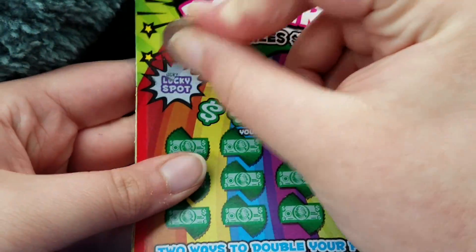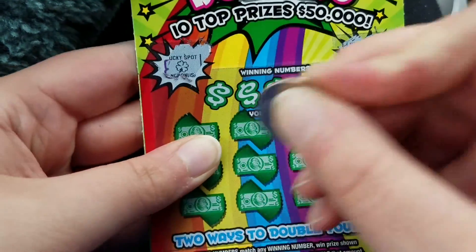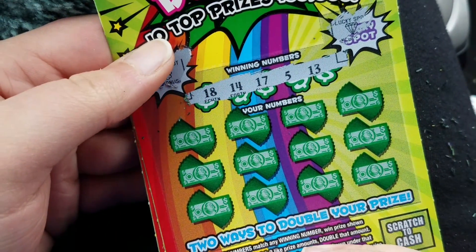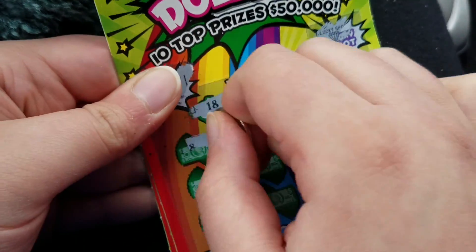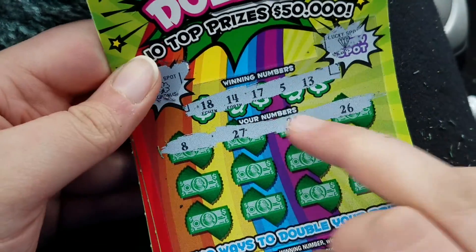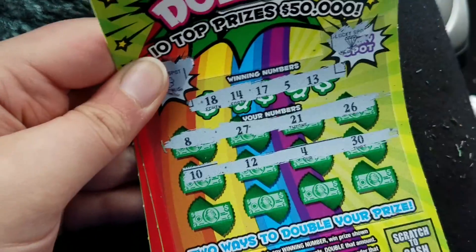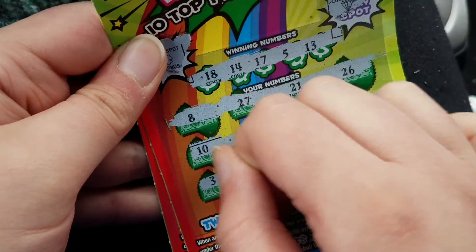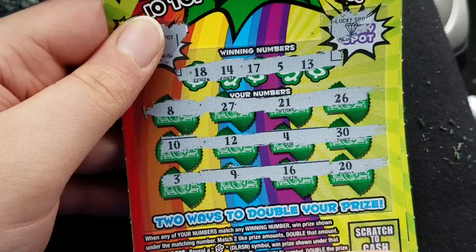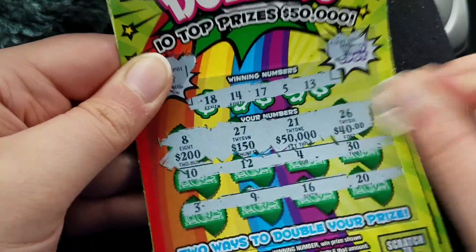On to the next one — looking for that dollar sign, no and no. Alright, 5, 13, 14, 17, and 18. Nothing — those numbers aren't in the 20s so we can rule those out automatically. Nope, last chance — no. Come on, need a winner here.